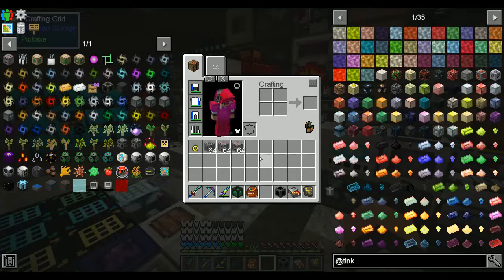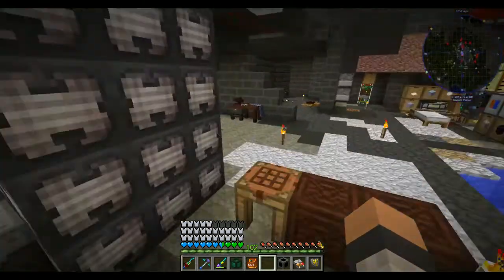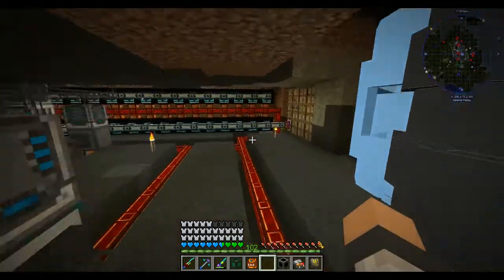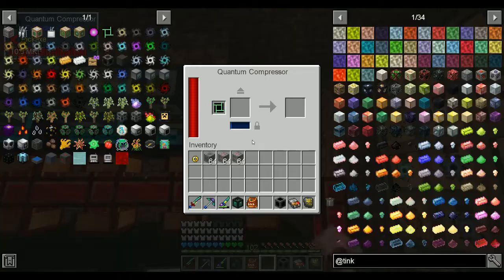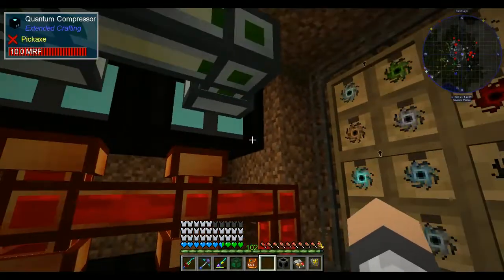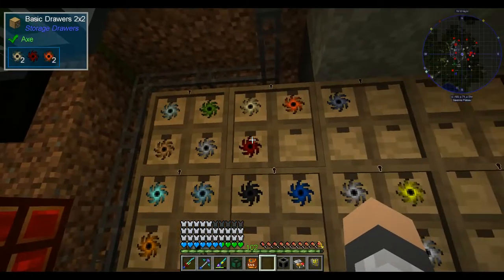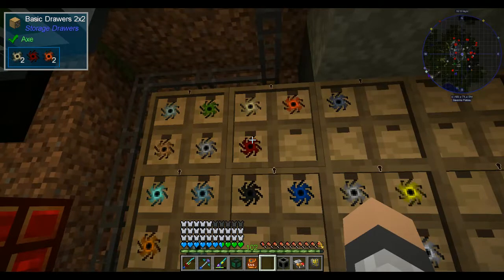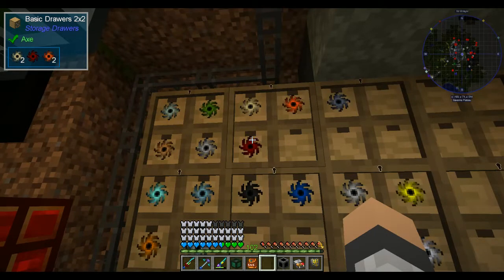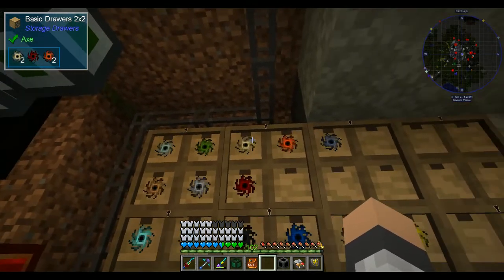Hey all and welcome to episode 110 of Dungeons, Dragons, and Space Shuttles. I did a little bit of testing with our setup over here, and bad news is that these stack, so the Quantum Compressors will continue taking materials until there's 64 — a full stack — of each singularity. And we don't have the resource generation to keep up with that. I don't think we need that many singularities.